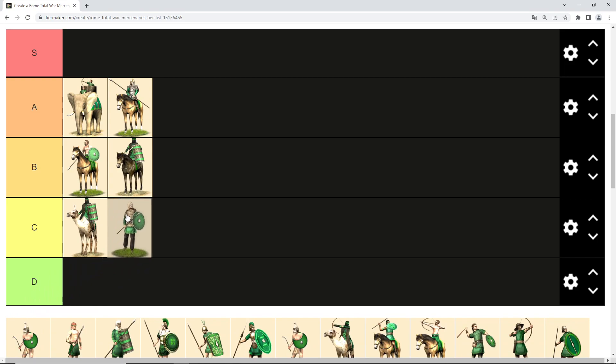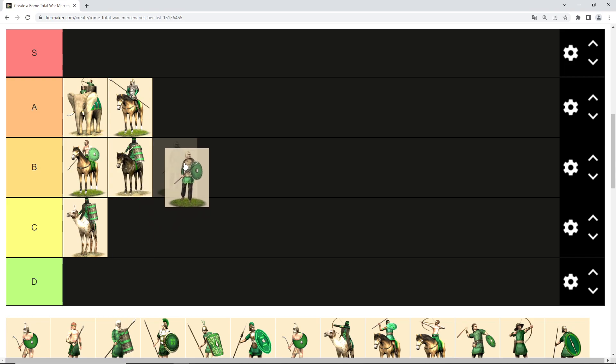Moving into infantry, first we have barbarian mercenaries. I use them a lot — they are widely available — but especially in late game their weak morale most often can distort the battle more than the unit is beneficial, as they break too easily. In early game they are a decent way to boost army size or get some extra defense for a city, so they get weak B tier.